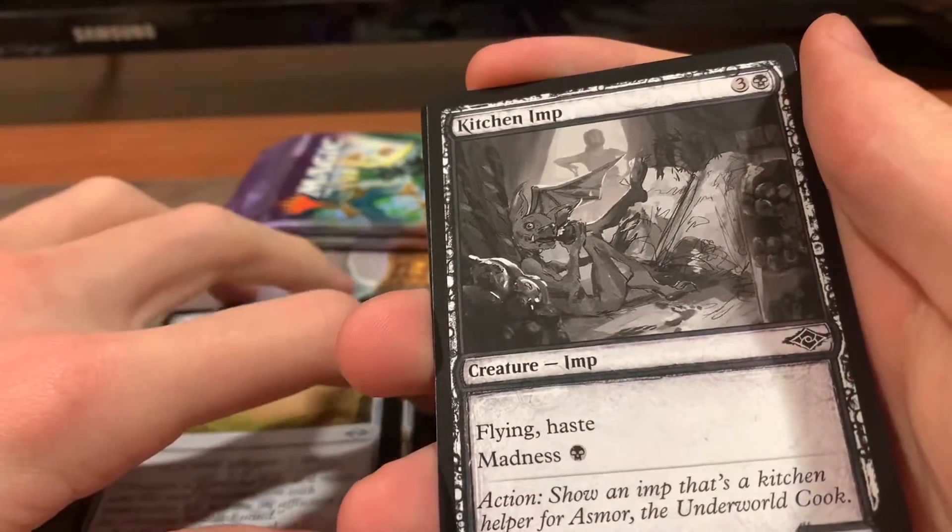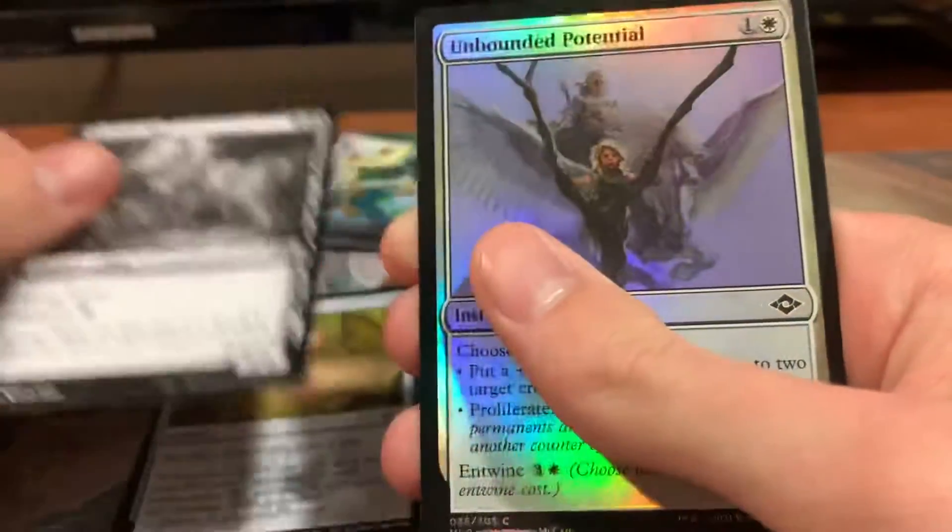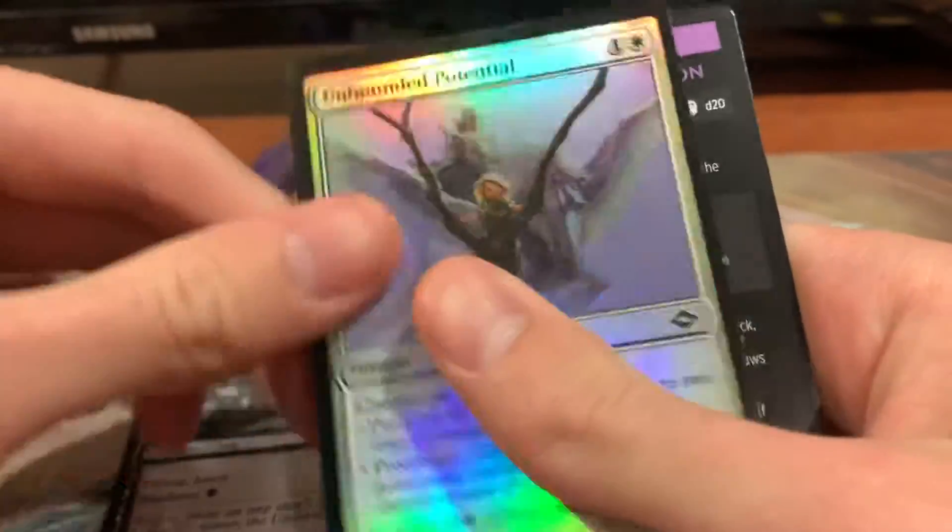Xurin Orb, Kitchen Imp with the alternate art border, Unbounded Potential, and a Junk Token.